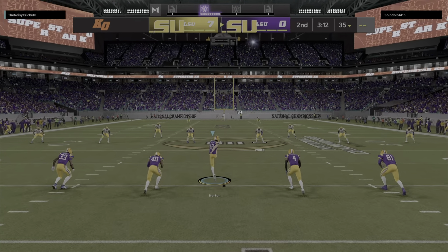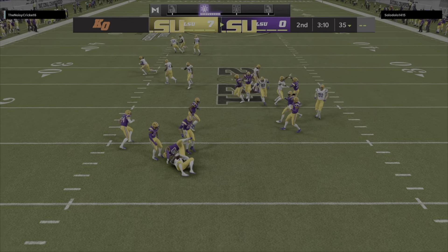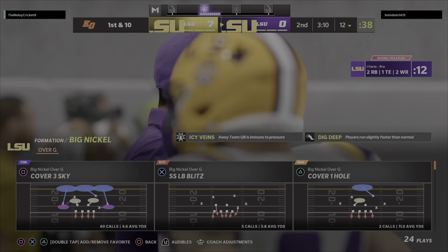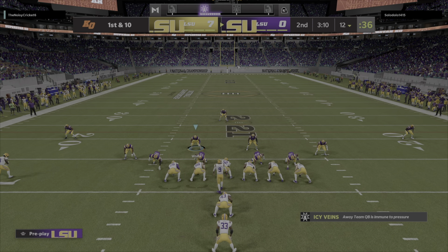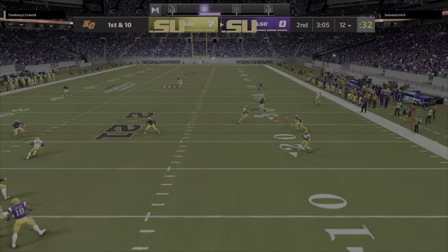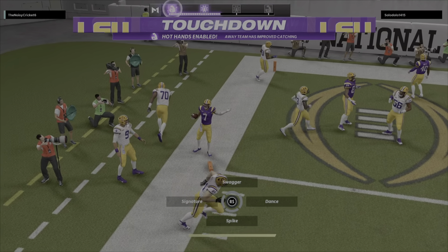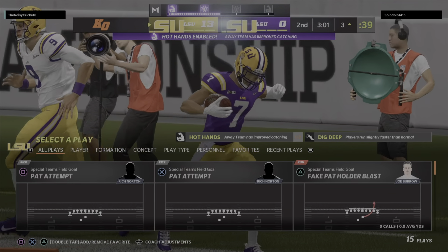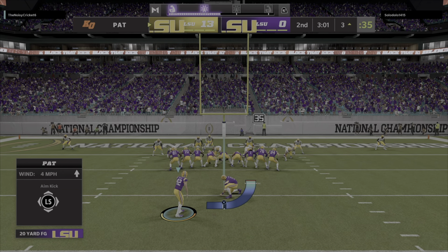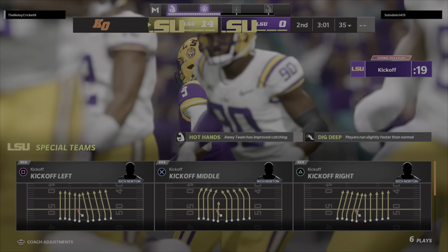After the touchdown, the LSU Tigers kick team is out there to send this one away. This will be returned from deep in the end zone — and not a good return here at all, as they'll be forced to start at the 12-yard line. The LSU offense already up and at the line. They had the interception last time and it led to the opening touchdown, so now seven to nothing. When I go around the league, defenders are sitting in on quarterback meetings trying to learn more about how they think, so they could be in the right position — and he was there to pick that one off and take it all the way back for a touchdown.